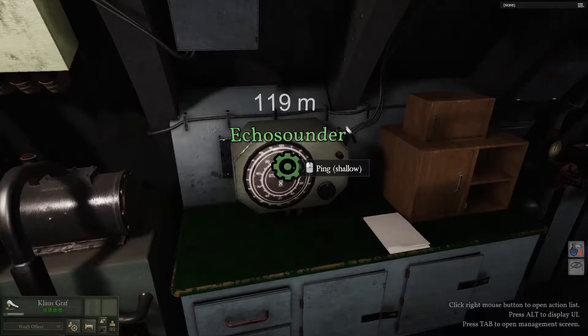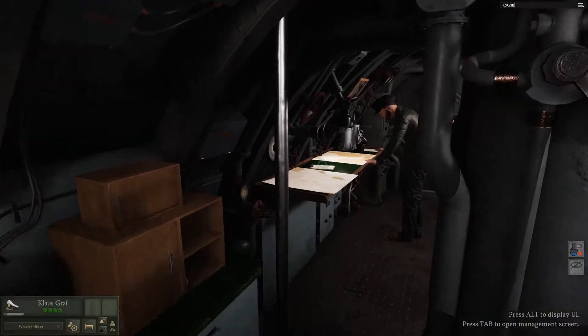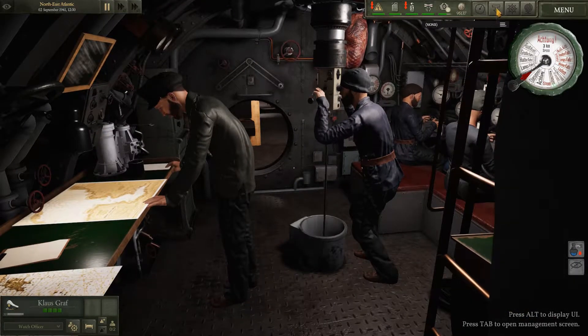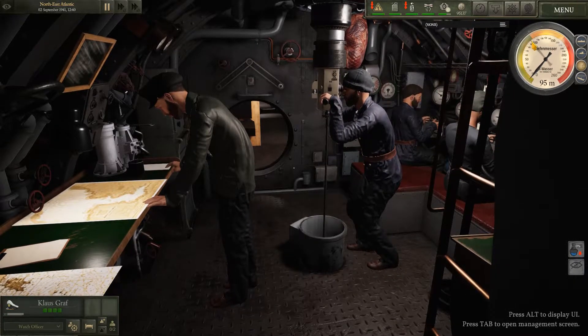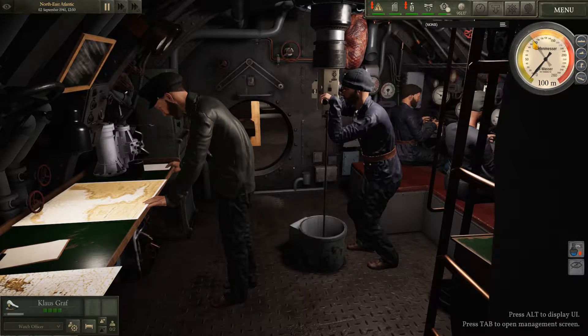We've got 119 meters depth indicated with about 8 meters under the keel right now. I'm going to continue at one-third along our present course and go to 100 meters - according to the echo sounder we've got just over 100 meters of water beneath us.